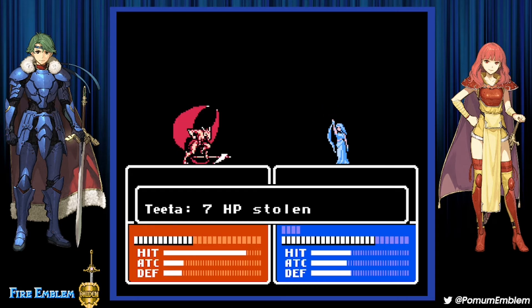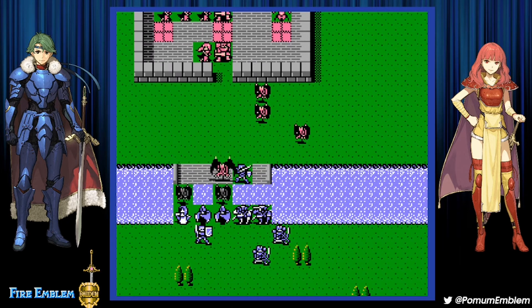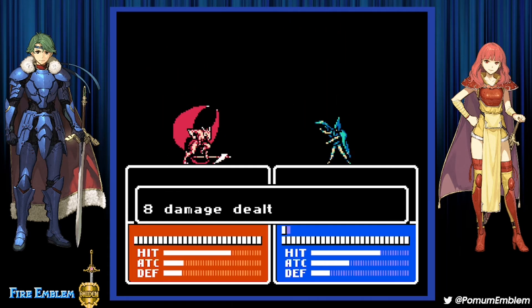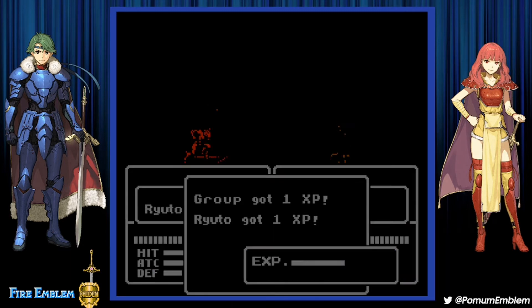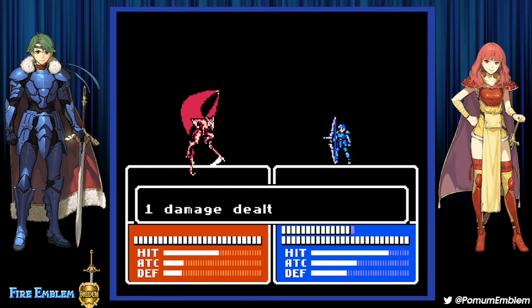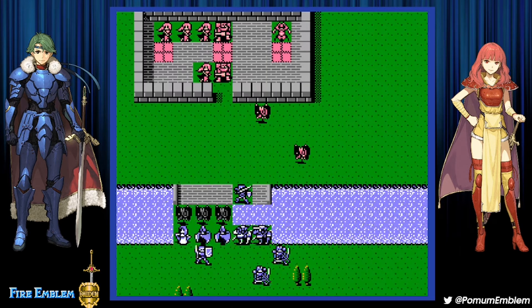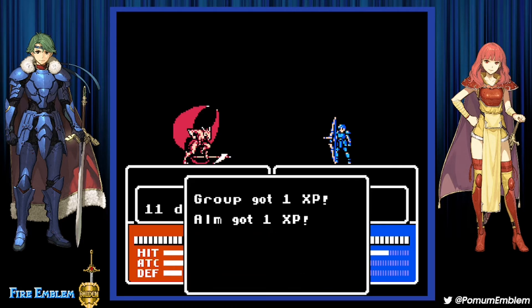Tita does 7 damage twice — how does she double? Did the gargoyles really fail speed-wise? I remember gargoyles being fast. Ryuto gets doubled at least — someone had to get doubled. But Tita doubled them? Doesn't she have only 10 base speed, and Nosferatu should weigh her down by another 3? Do they have less than 7 speed? Maybe Nosferatu is very light in this game, and they made it heavier in Echoes to balance.